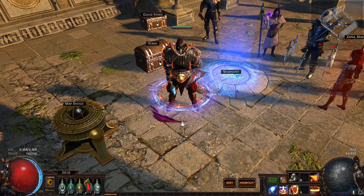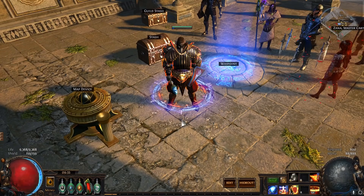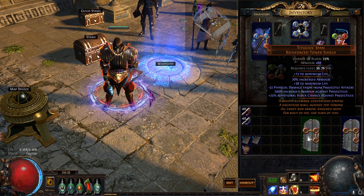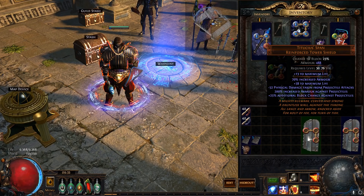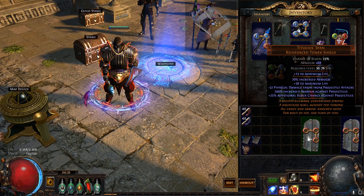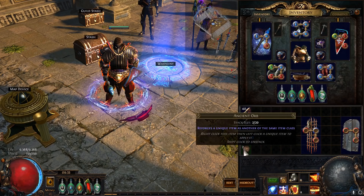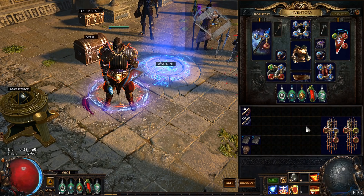Let's take a step back and go over the rules again. It re-rolls a base item — a base item has a specific size. In this case we're using Titicus Band. Titicus Band is a 2x4 shield, so it re-rolls into another 2x4 shield. They are item-level dependent, meaning it can only roll into another unique within the same item-level bracket. Because Titicus Band's item level is 60 or below — this one's 46, this one's 34 — it has but one outcome: Lycosidae. 100% chance to become Lycosidae if you ancient orb a Titicus Band at item level 60 or below. That's incredible.